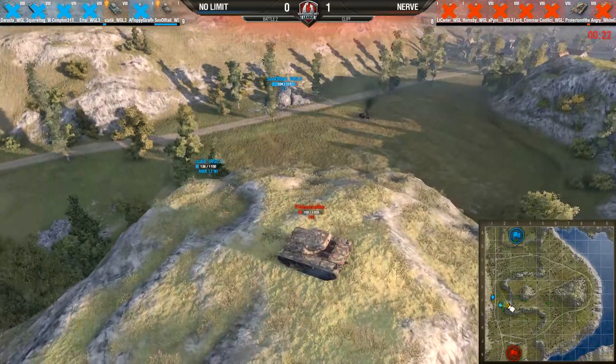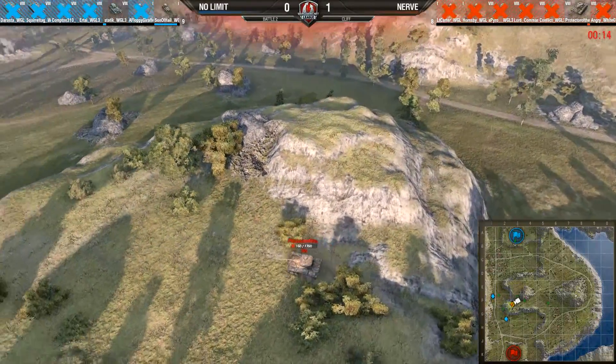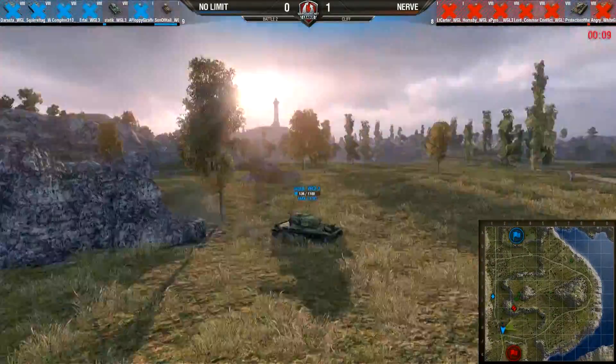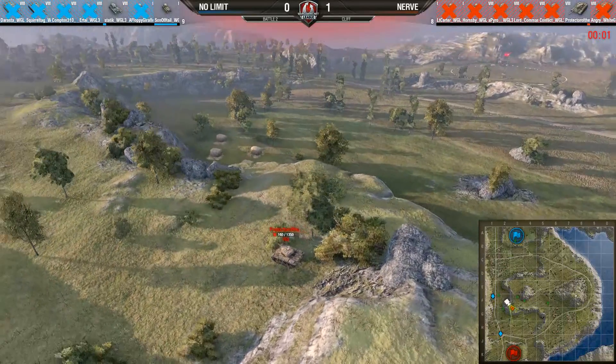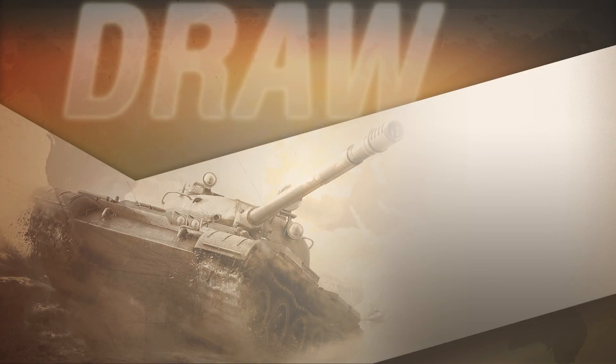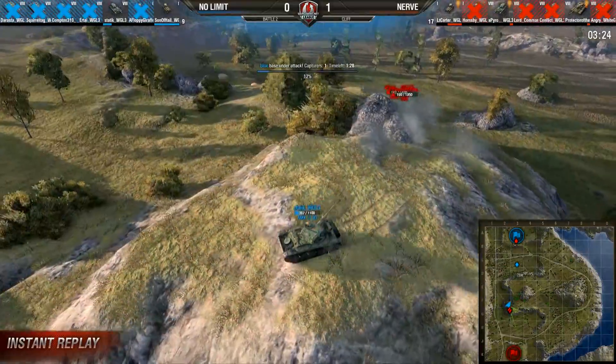Thirty seconds left — Protector of the Realm does not have to engage, he can go for the draw. Static doesn't want the draw — they want a point for No Limit. Static's on the offensive at the bottom, looking for a shot up at Protector. He has to be careful — he could throw this away. Get behind the rock, Static. 15 seconds... 10 seconds... the T1 is going to survive. Five, four — Static zeros, looks for a shot, doesn't find it. It's a draw: Pyro falls to Son of Hell.